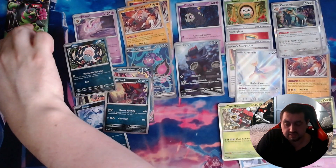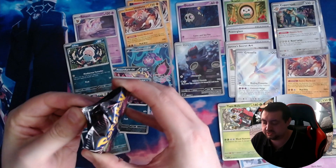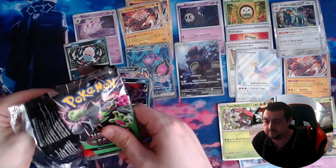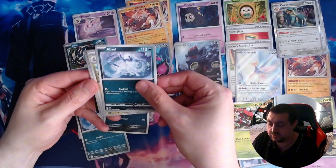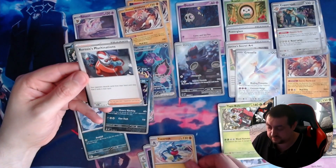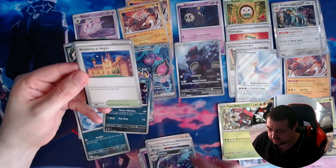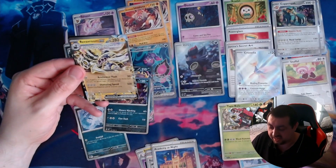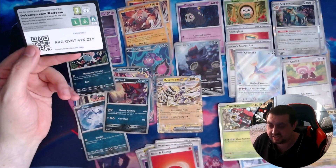Last pack guys — let's give it a love tap, fingers crossed in the chat. Alright last pack, what is in store for us? We've got an Absol, a Fraxure, a Duskull, a Toxicroak, the Rowlet Six Machinations, a Rowlet, an Academy at Night, a Stufful, a Hisuian, and a rather Rowlet. An energy and there is your code.